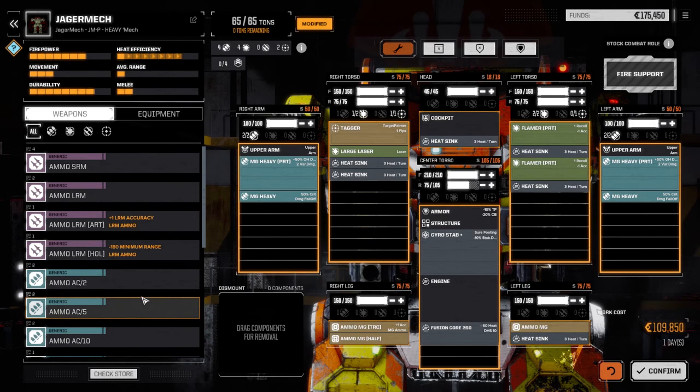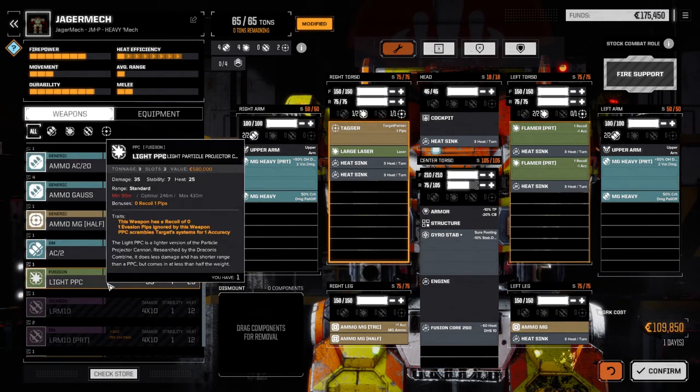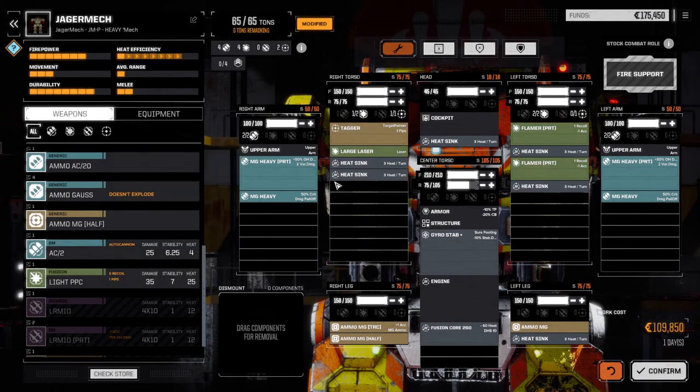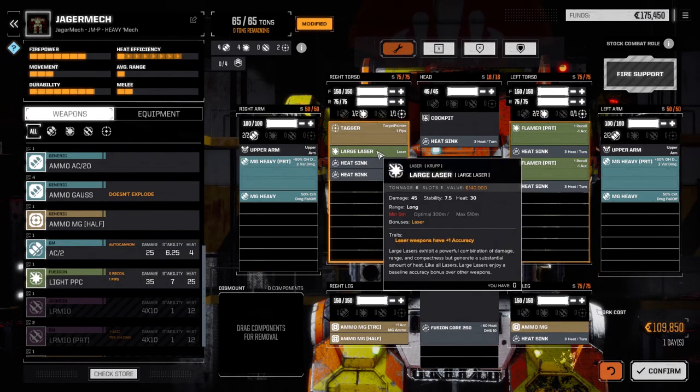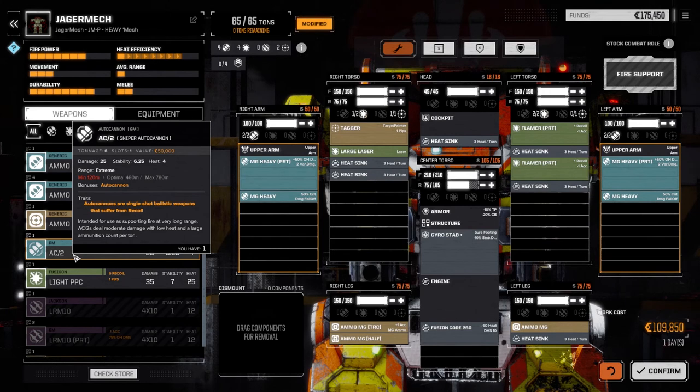That is going to make us pretty darn heat efficient - 78-90%, pretty good. I think leaving everything else in here for now is all we're going to do. We've got a light PPC, but we could swap that out for the large laser and put a couple more heat sinks in if we wanted to. I don't think we really need to do that. We could put an AC2 in, but with only 25 damage it's not really worth it for the tonnage right now.